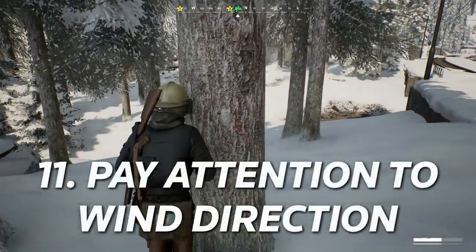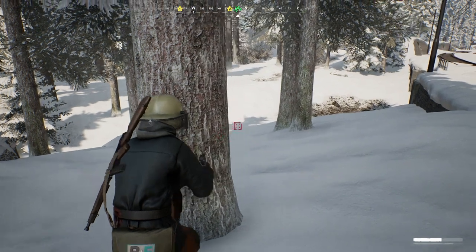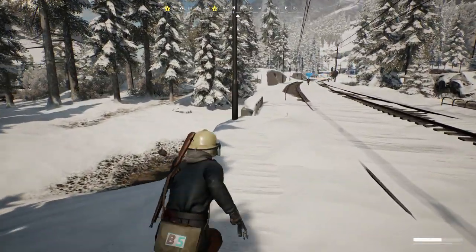Number 11: Pay attention to the direction of the wind. If you pull up your map, you can easily see if the radiation will hit you first, or if you'll have extra time to loot. Look for the red arrows on the map in one of the corners to see which way the radiation will come from. This is definitely vital information to know before you leave the encounter.